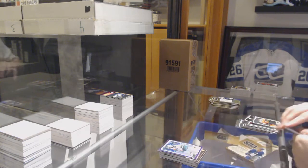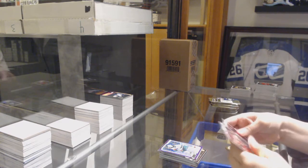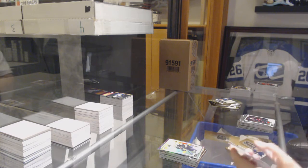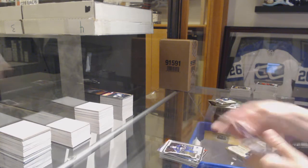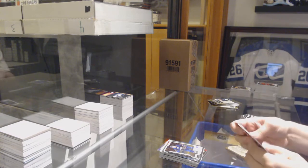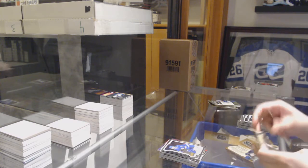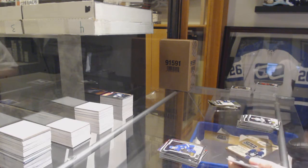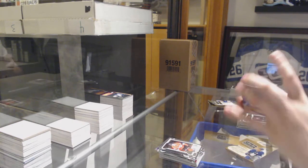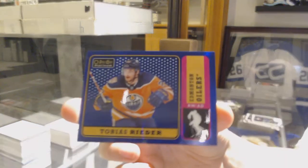Violet Pixels Eric Staal for the Minnesota Wild. Rainbow of David Krejci for the Bruins. Rainbow Retro Riley Smith for Vegas, Rookie of Mittelstadt for the Buffalo Sabres. Retro of Radulov for the Dallas Stars, Anthony Sorelli Rookie for the Lightning. Rookie for the Ottawa Senators Drake Batherson and a Blue Rainbow numbered to 149 for the Edmonton Oilers Tobias Rieder.